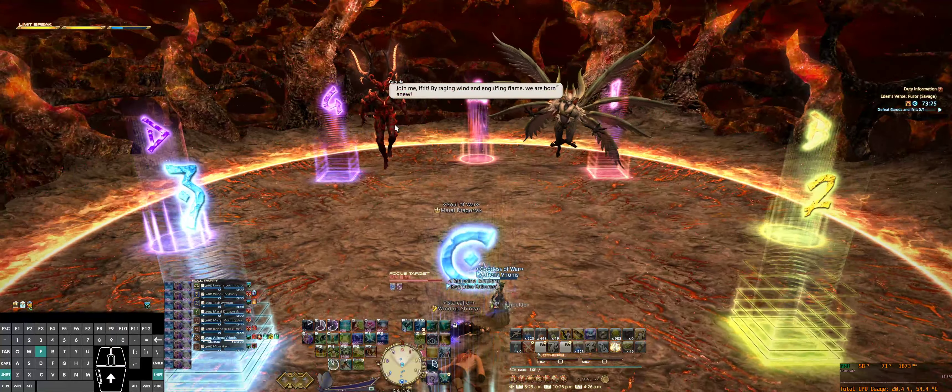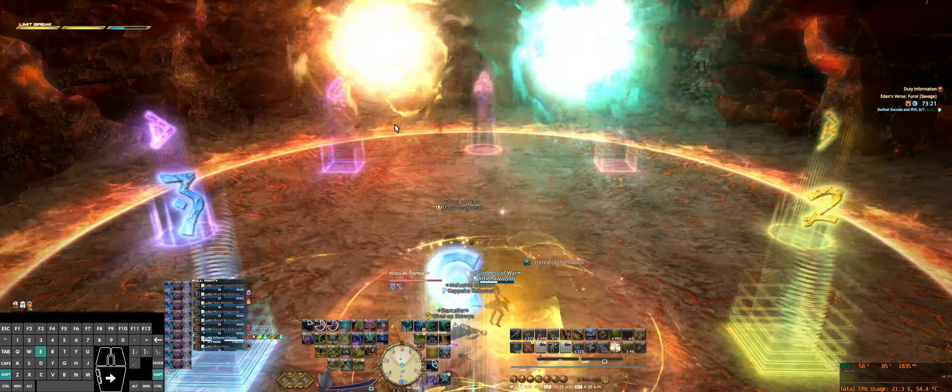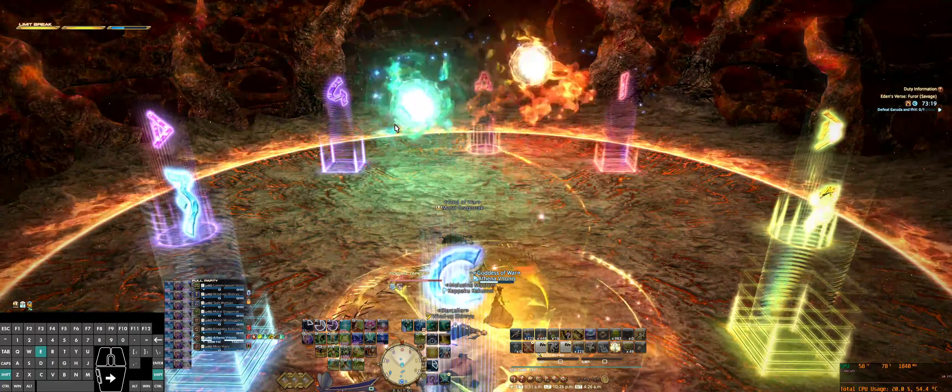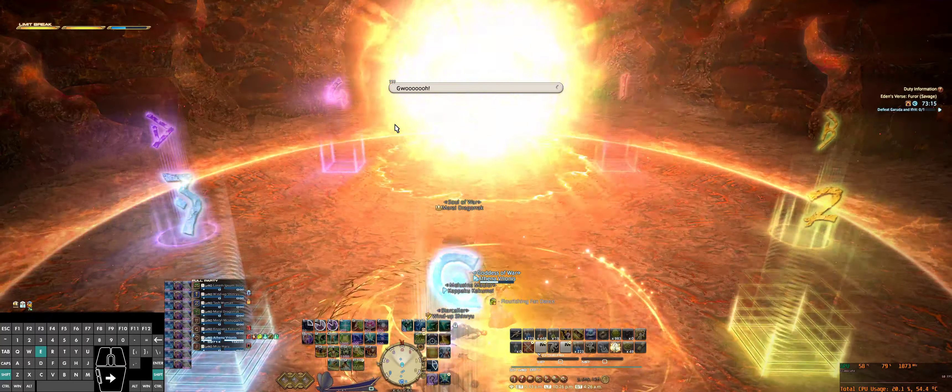So what should happen at the end of Ifrit is that Milo should have aggro, and then both Garuda and Ifrit keep their aggro tables. Milo should have Ifrit, and then wait — Tash, how do we plan on...